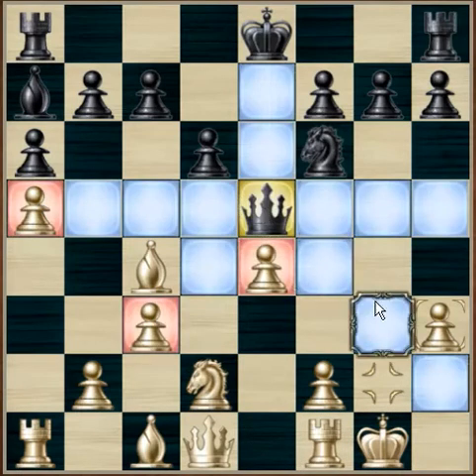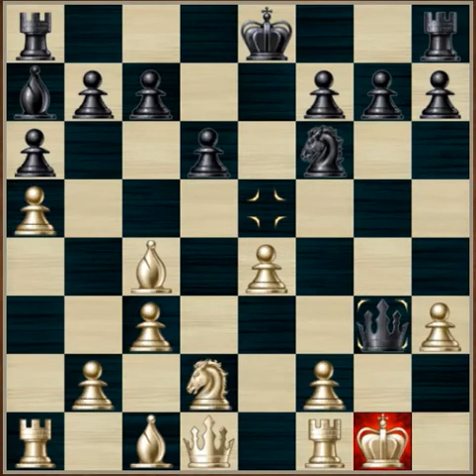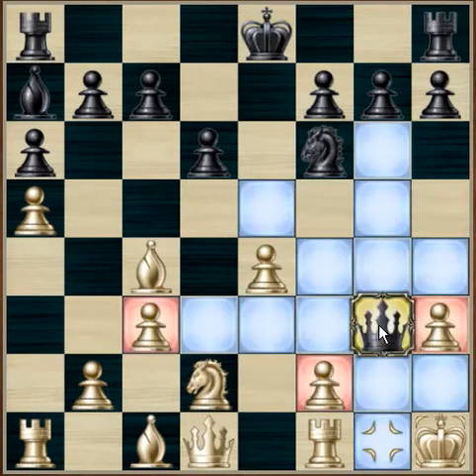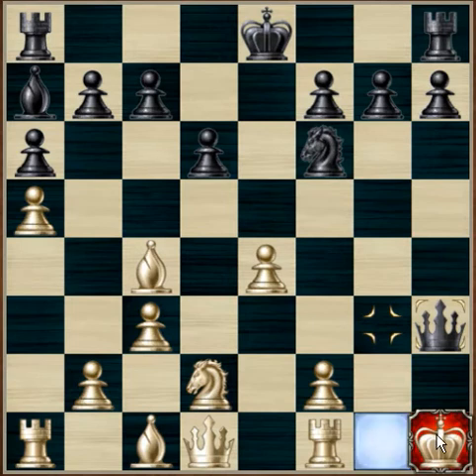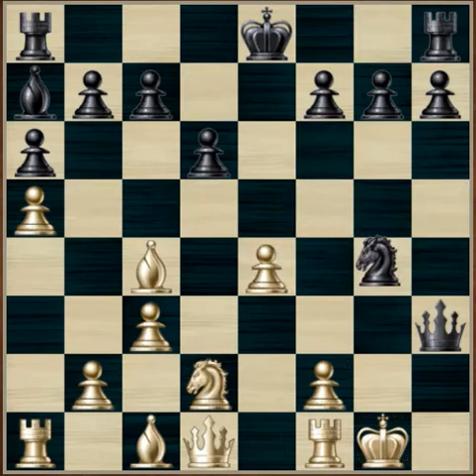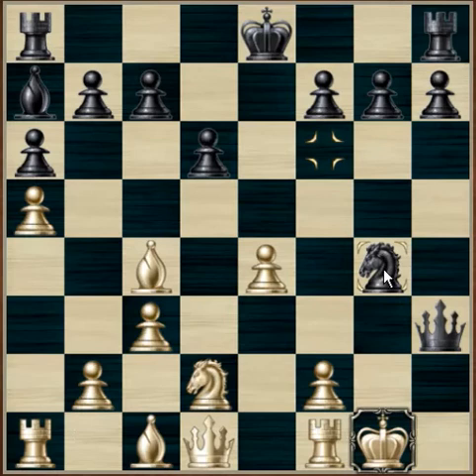Black puts his queen on g3, checking the king. King to h1. Knight to g4 — this knight is now guarding the f2 pawn, which would allow the bishop to come down and check the king. The knight is also attacking the h2 square, which would allow black to take the rook. Knight to f3 guards the h2 square. The queen could come down to h2 and check the king, however the knight would take the queen. Queen g3 check, also attacking the last bishop protecting the king. King moves to h1.